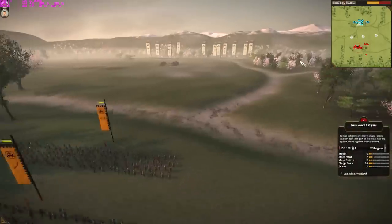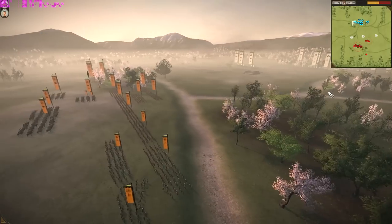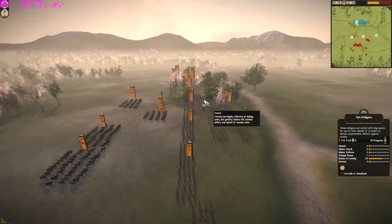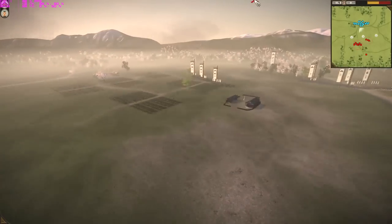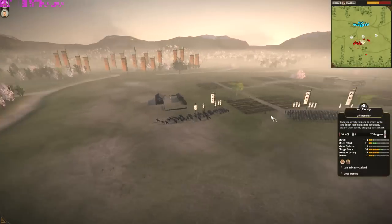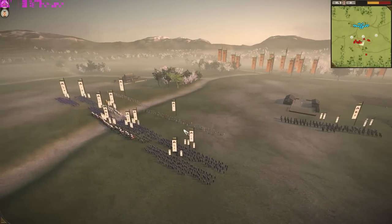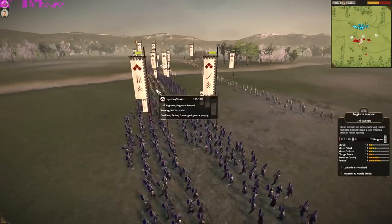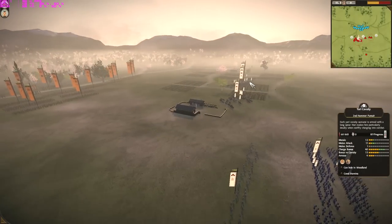This is an absolutely incredible battle — it's going to show you how to use cavalry. Looking at this, you're thinking: 'Vendetta, you are off your block — you can't beat an army like this, your cavalry is basically just wasted.' Honestly, if I was spectating, I'd say Captain Cabinet's army would win purely because he's got so many Katana Samurai with very very good stats, along with excellent Naginata Samurai to back it up. But the cavalry — you'd be thinking it's pretty useless.